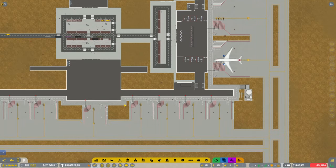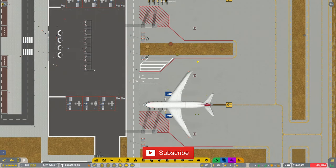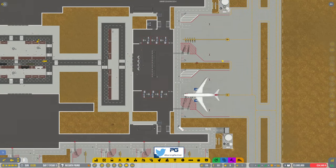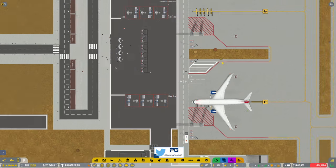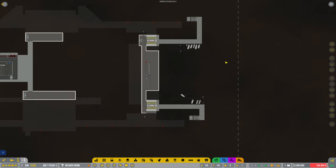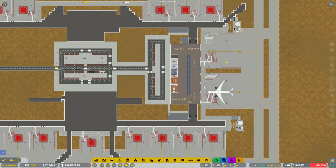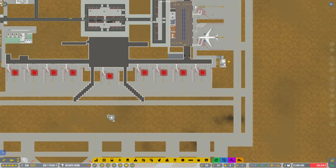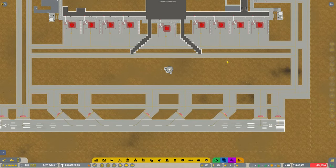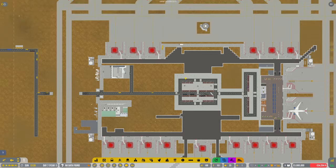Hey guys, welcome back to Painful Gaming. As you can see, we've got our first flights! Finally at the airport, we managed to do the international flight. I think we might just look at tidying this up a little bit today, and then hopefully start opening some more gates. At the moment I've got both runways set to departure and arrival.